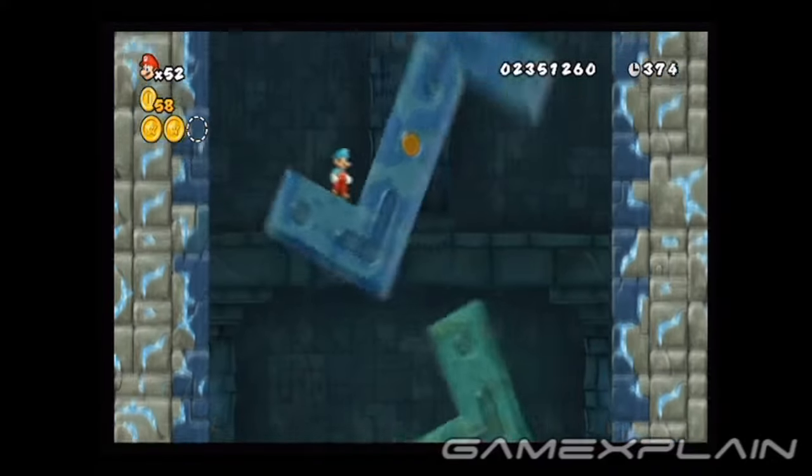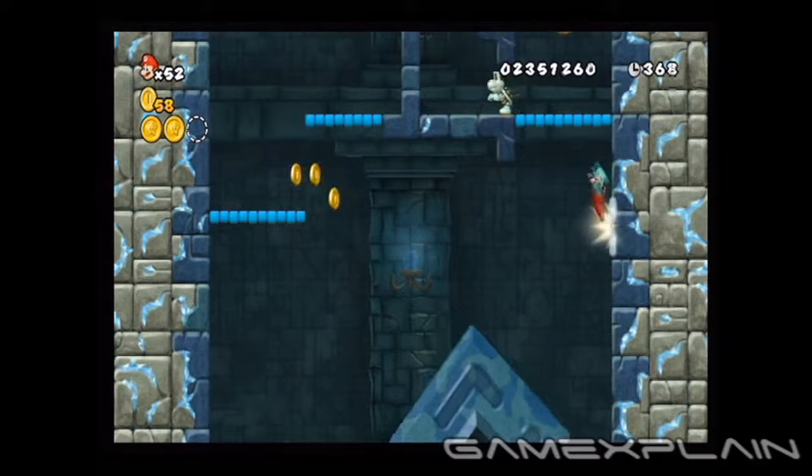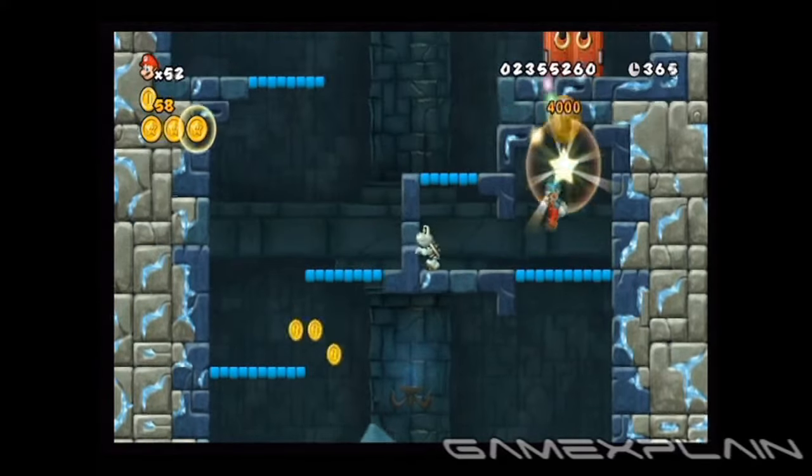For the third coin, scale these green and blue spinning blocks. Once you're at the top, wall jump to this area with the dry bones. Here you can collect your final star coins.